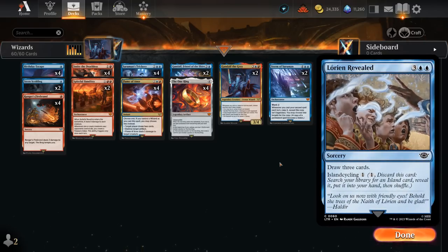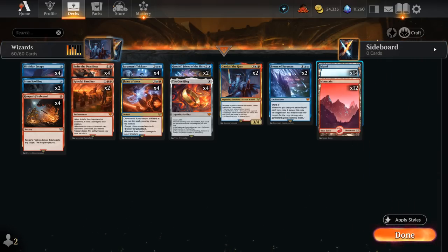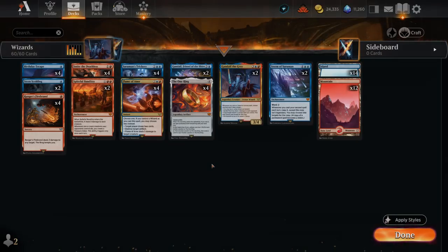The mana base is definitely one of the deck's weak points — there are no great dual land options. You could play Shire Terrace but you need to sacrifice it before it taps another land, or basic land cyclers for fixing, but I prefer just playing a higher land count. We're running 26 lands to make sure we hit our land drops and get double blue for Saruman's Trickery in time. Let's jump into some games.